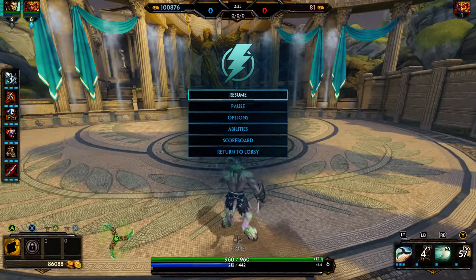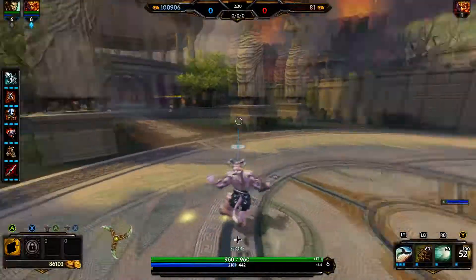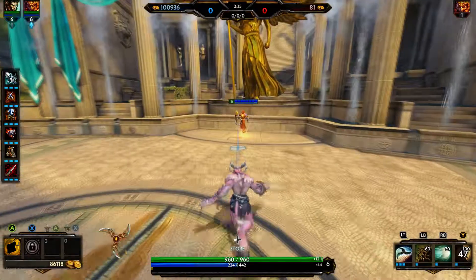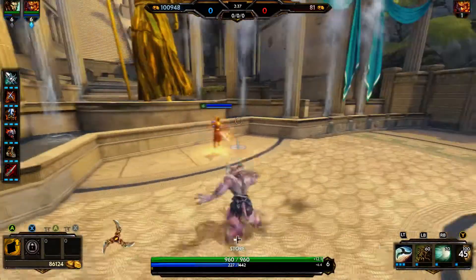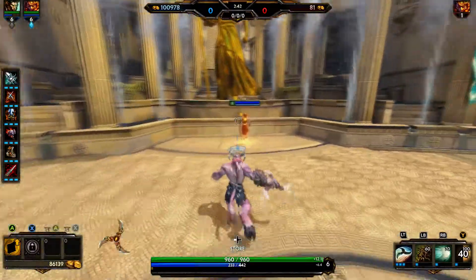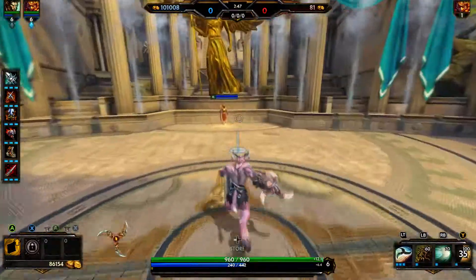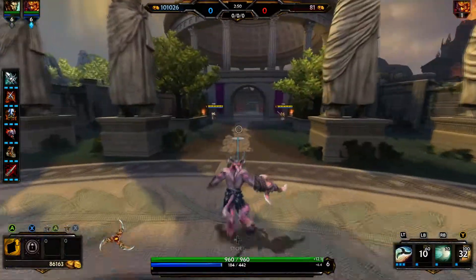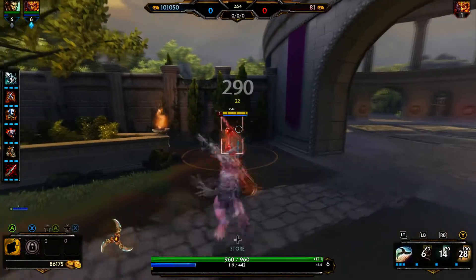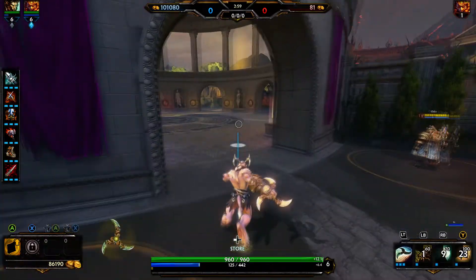With instant casting I just hit LB and it's already fired — there is no indicator at that point. If you're going to use instant casting, hopefully you're very familiar with the character you're playing. I'm sure it's something a lot of pros do, but for the average person it's probably not recommended. I've had a lot more success using at least some level of indicator, especially when playing a character I'm not super familiar with.